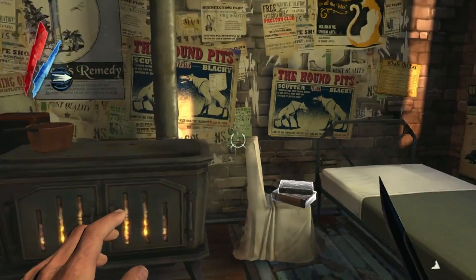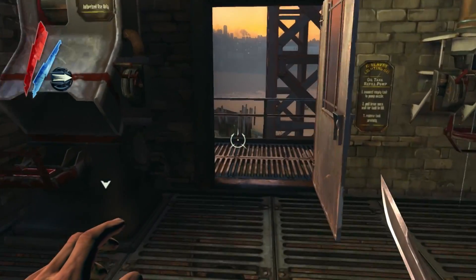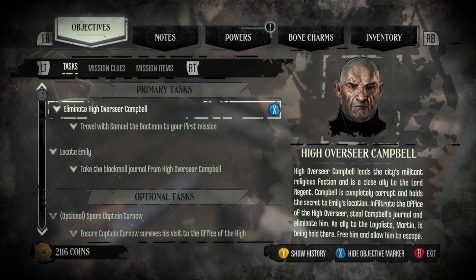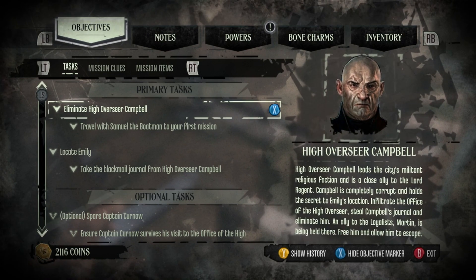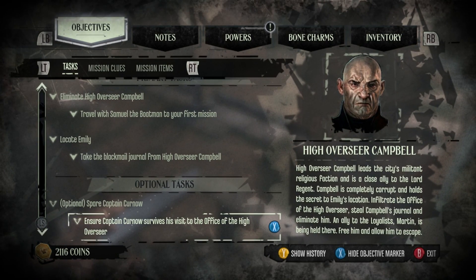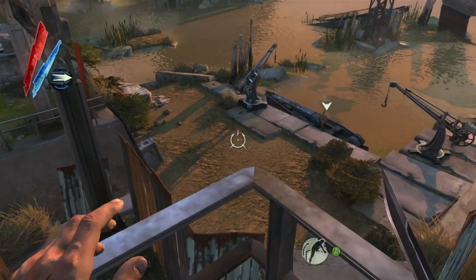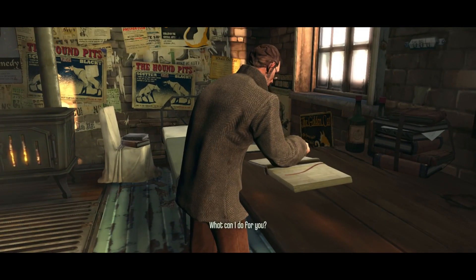Oh, and it's this guy's workshop. Let's actually see... you know what, we're not going to be able to get any upgrades, and even if we were, it's probably better to wait. Let's take a look at our quest: Eliminate High Overseer Campbell, travel with Samuel the boatman to your first mission, locate Emily, take the blackmail journal from High Overseer Campbell. Optional tasks: spare Captain Curnow, ensure Captain Curnow survives his visit to the office of the High Overseer. I think the way we can do that is by finding a poison. We actually have 2,000 coins, so let's see if we can upgrade anything.